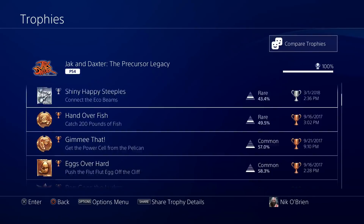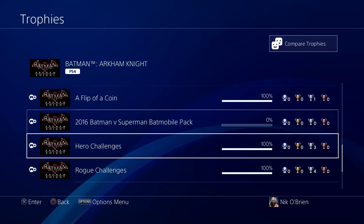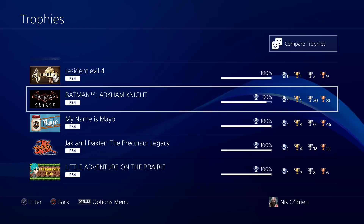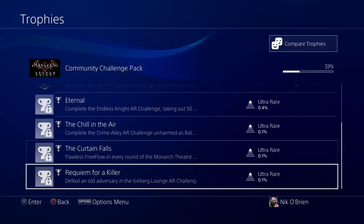Arkham Knight — I have the Platinum. There's a lot of DLC for this game, and I mostly have 100%, but there are a couple of categories I skipped. There's just too much DLC and some of it is really stupid — extra Batmobile skins and trophies that just aren't a lot of fun. I was content with 90%. The Community Challenge Pack has four trophies that are ridiculously difficult, and I honestly don't think I'm good enough to do those.